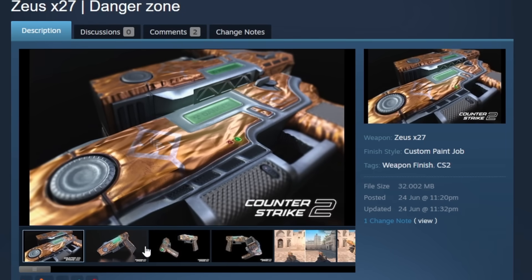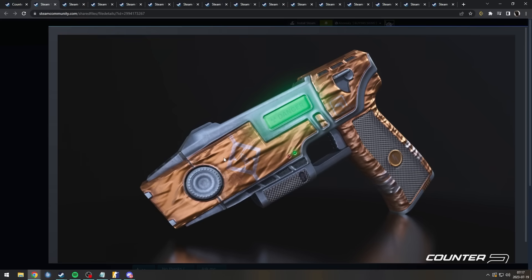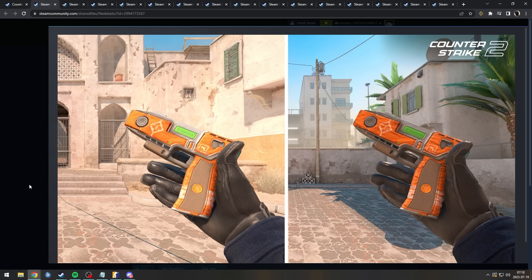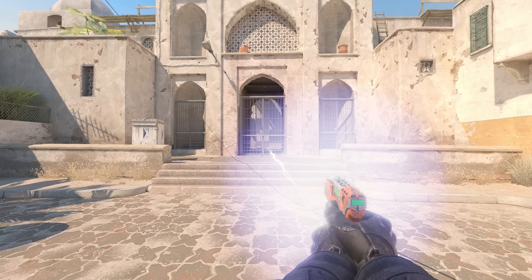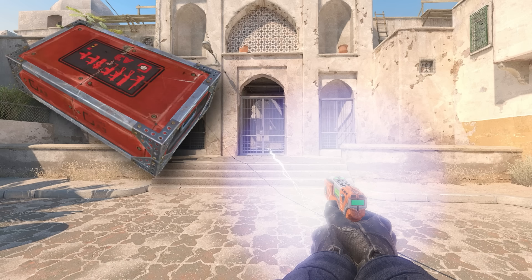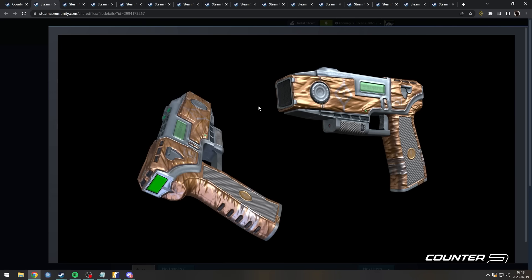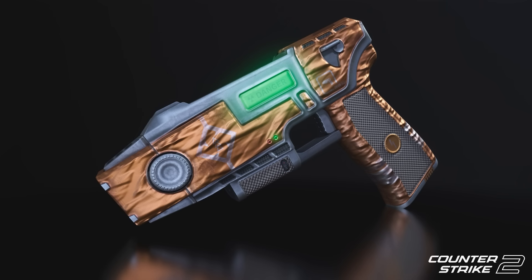Zeus Danger Zone. I love Danger Zone. In Danger Zone, the Zeus is very important — you can choose the Zeus to spawn with. You need the Zeus early game to open boxes. So it would be very cool to see this one. I'm gonna vote yes. It's just a dangerous zone orange jumpsuit, but it's the concept behind it.